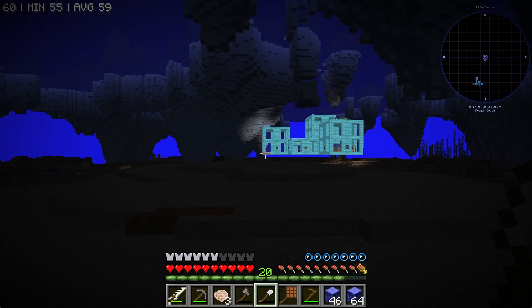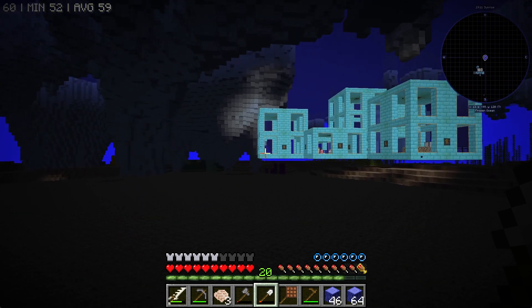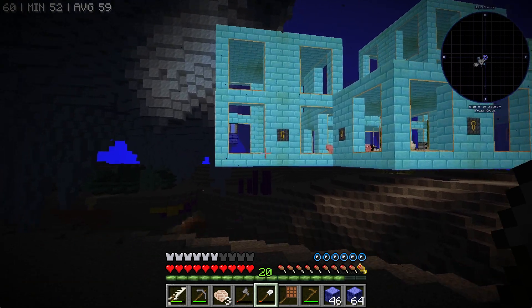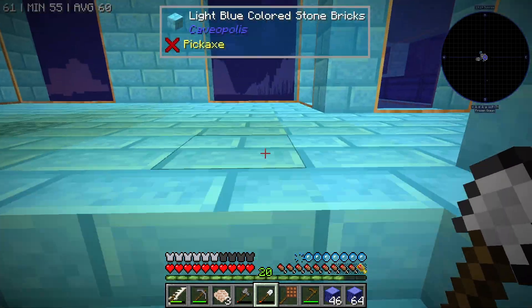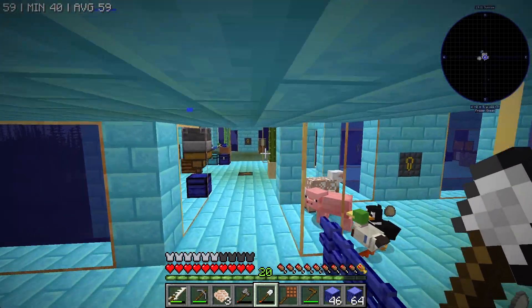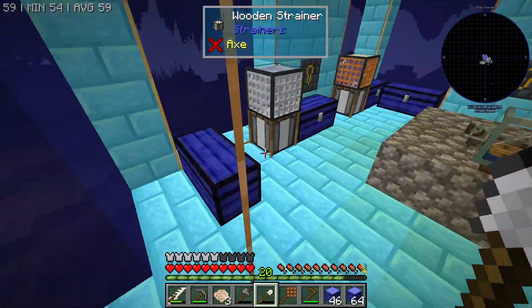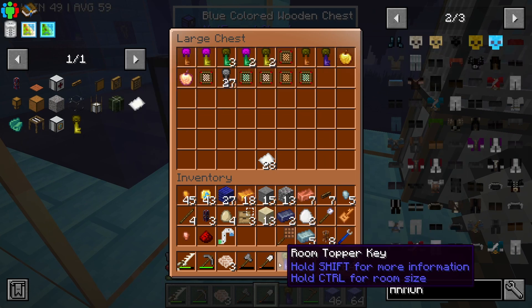Look at that lovely building I've got going over there — it looks rather nice. I think I might slap a roof on top of that tall one just to make it look a little better, because I don't plan on making that room any taller. And I do have those free roof keys that I've gotten. So let me zoom on up in here real quick and find that key.